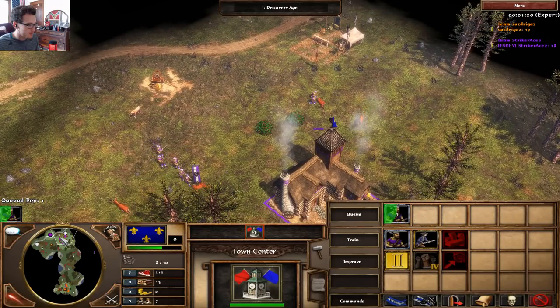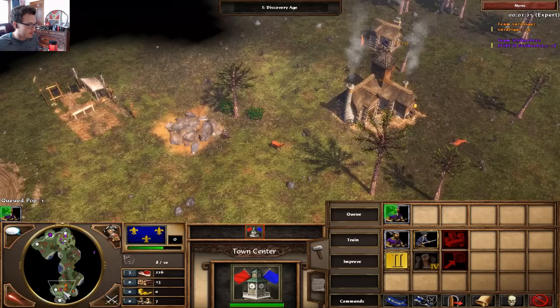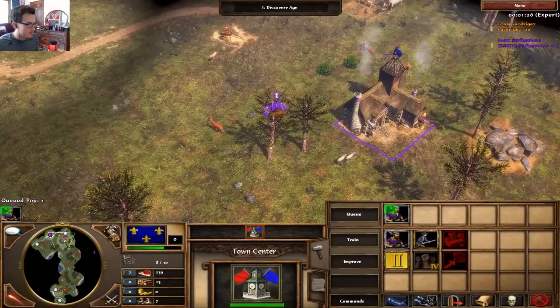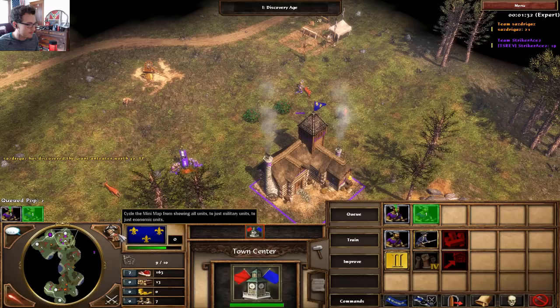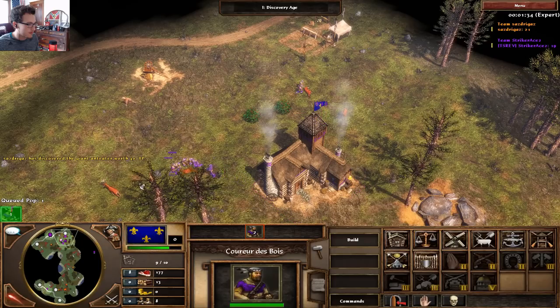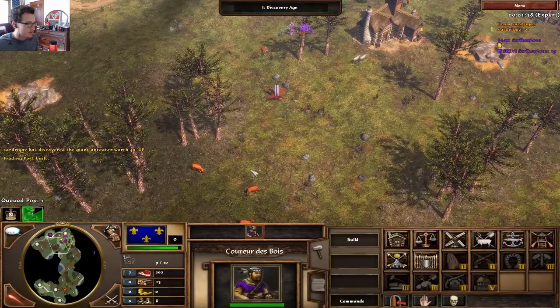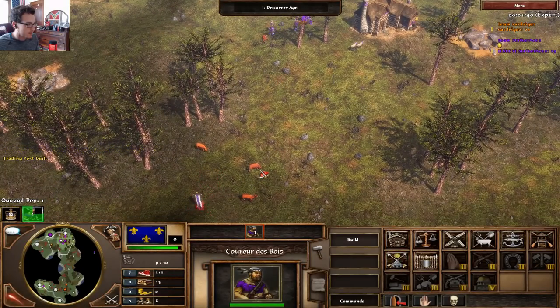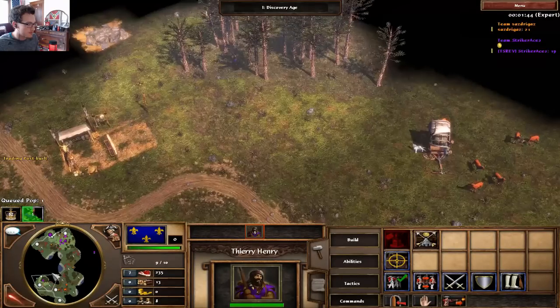We're doing a 1210 with France. You want to get nine villagers, send your three villager card, and then you're going to send in 700 coin as you're going for that fast fortress. We just need a herd - some more sheep would be nice. I want to get that food treasure too.